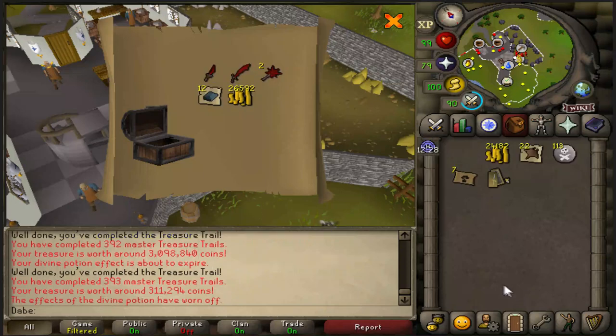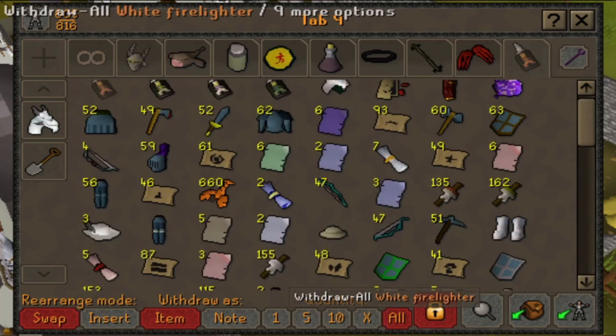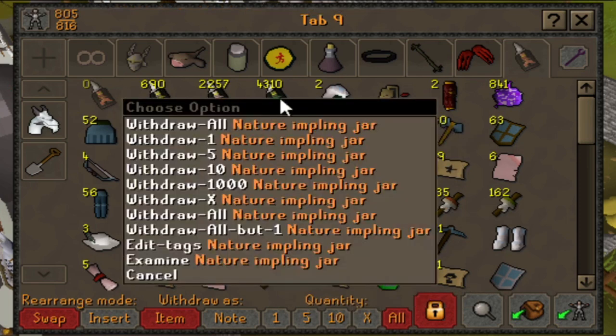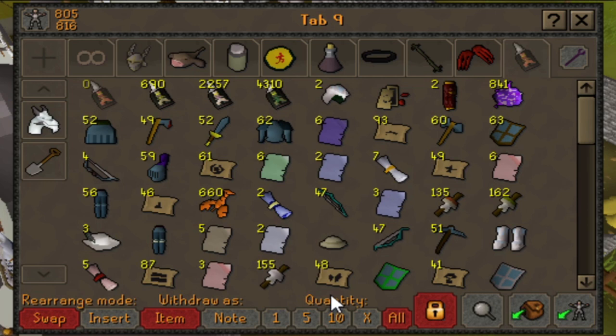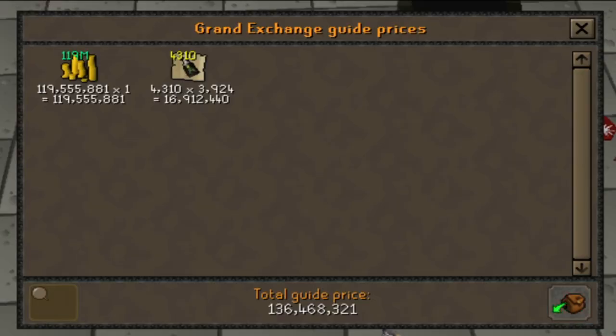Last Master — what do we got? Nothing new, and I just got totally baited by my Divine Potion because I thought I got the Bloodhound there. Seven hours of opening clue scrolls later, it's now time to sell off all this loot and see how much, if any, profit we made. I'm expecting to actually make a decent amount because we still have some leftover Nature Implings. Truthfully, we did not profit, like, at all. I expected the profits to be way higher than this.